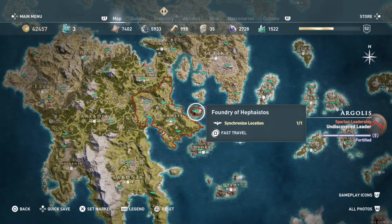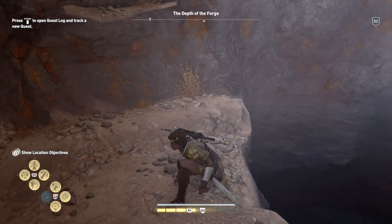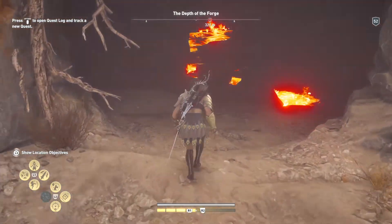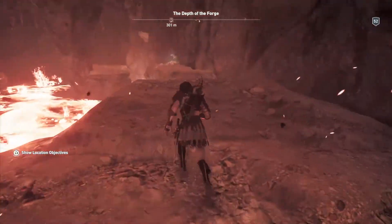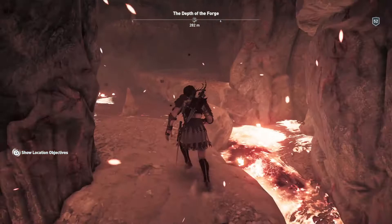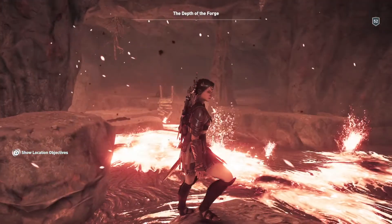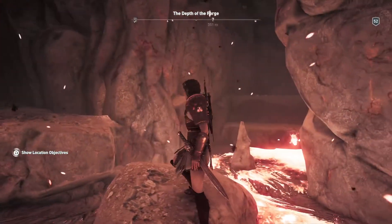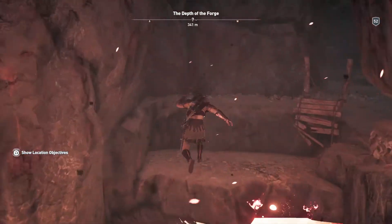If you go into the Depth of the Forge, which is in this volcano here — that's where it is on the map. Once you dive into the volcano you come into some water and come out at this point here. Normally we jump straight across and then go over that way to get into the tomb to get the helmet for the mission.